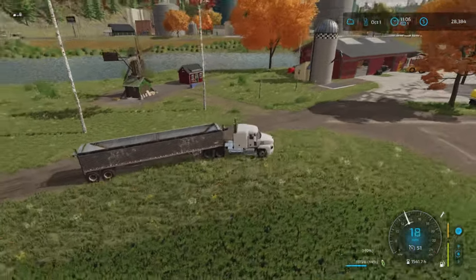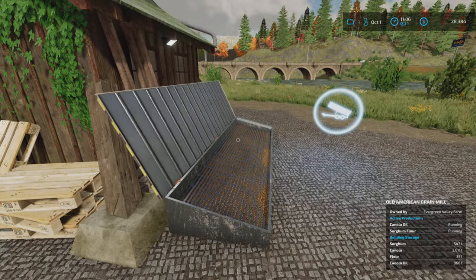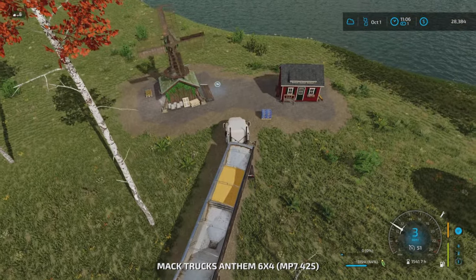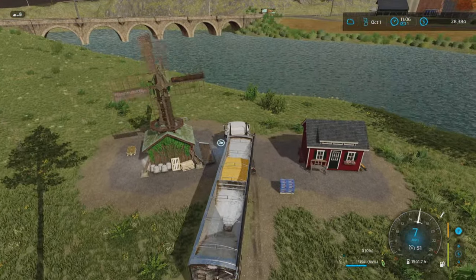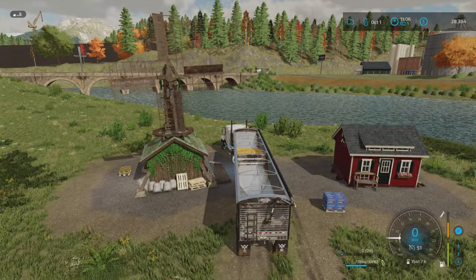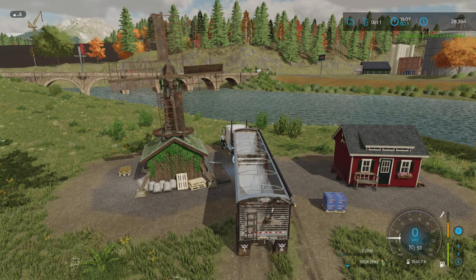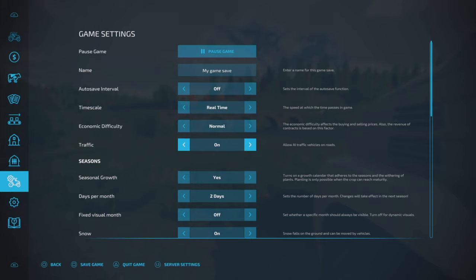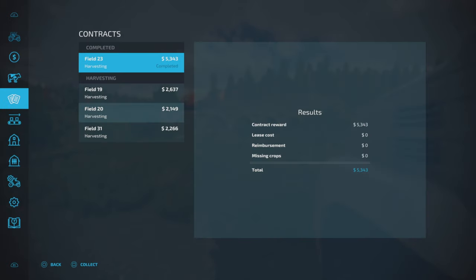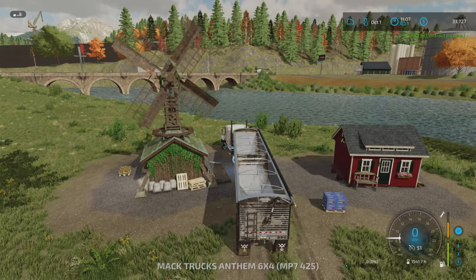Corn contract update: I've delivered one full load and we're at 79% complete with only a little left in the header. The contract completed, leaving us with 5,185 litres of corn surplus. I don't need it — not making pig food at the moment and can't make corn flour on this map. I'll check the sell price: Grain Elevator is 473 per tonne, not huge but it's extra money in the bank, so I'll take it there.